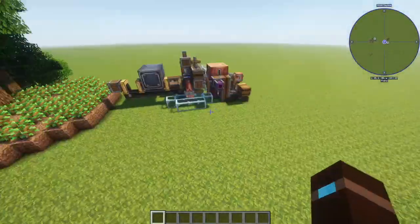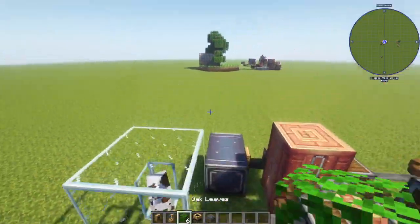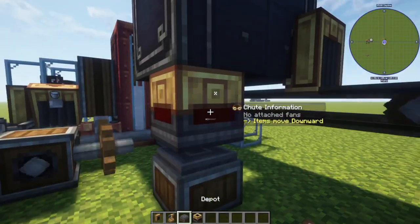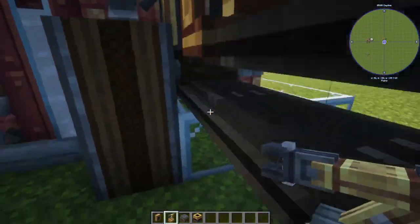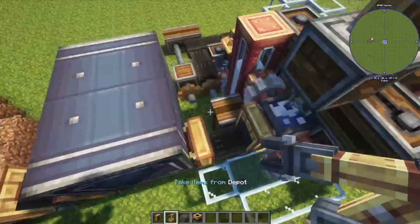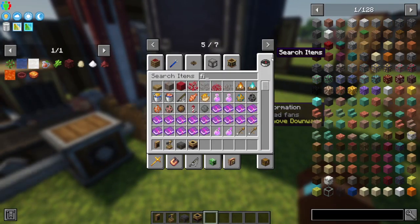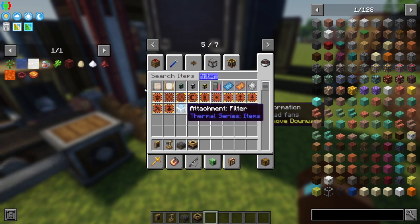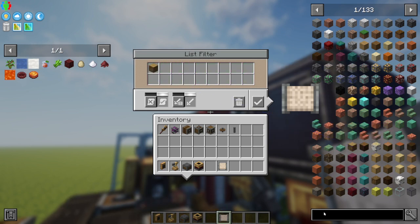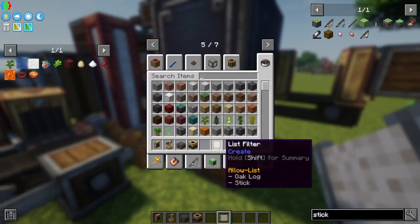I forgot some very important parts. A smart chute into a depot, then a mechanical arm targeting the blaze burner to deposit and the depot to take items from. I'll put this here and add a filter — a list filter with logs and sticks. Those will be loaded into that depot.